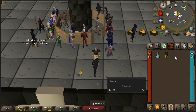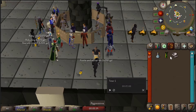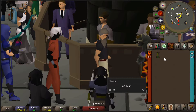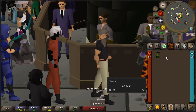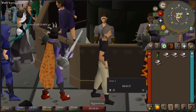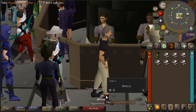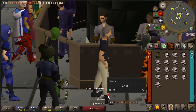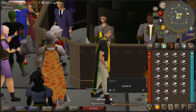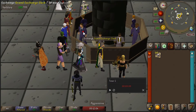That means we're going to drop them, take them all off the ground and shove them in the bank. Let's start with the pestle and mortars first — I'm starting a 5 minute timer and we'll see how many we can gather. Time's up! We managed to get 140 pestle and mortars. Let's just see how much they go for at the GE.